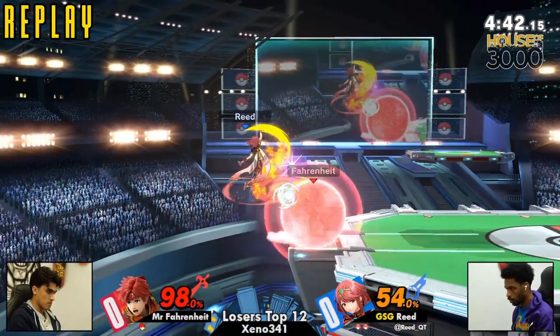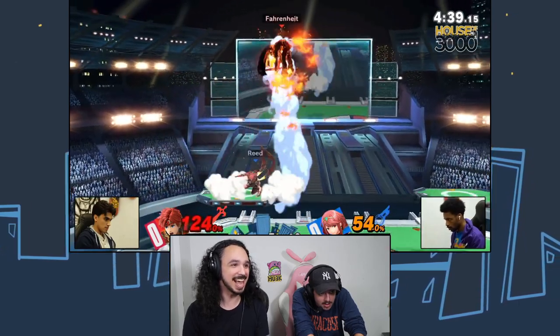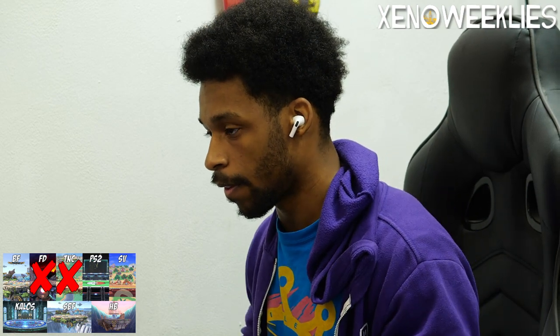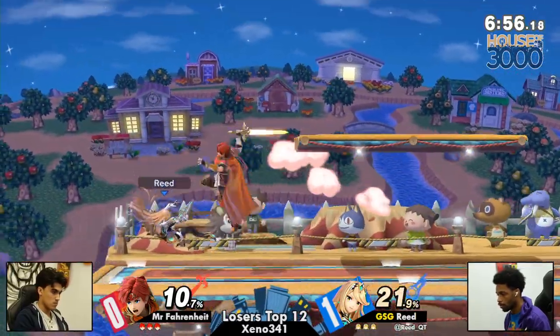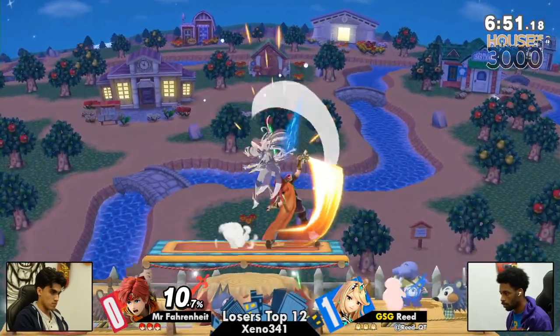If we slow this down, exactly what happened here: he bounced off the footstool, read the down air, and then finally an up air to close that stock. Just great stuff there because Mr. Fahrenheit was pretty much scared at that moment. That was unreal. When you're at that last stock and you're just trying to get out of the vortex, you will panic just to get back to center stage. Hitting the footstool, waiting for him to be sent, then hitting the footstool above the platform to find the tech chase down air. Then you're on the platform so you hit the up air and he's for sure dead. That was something else.